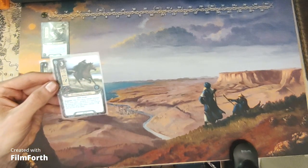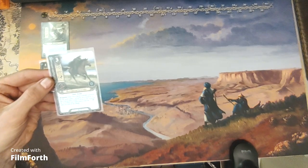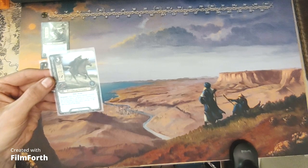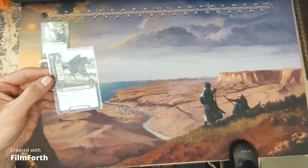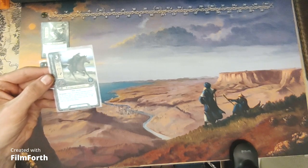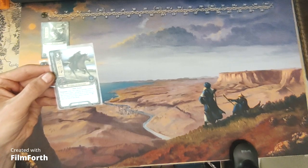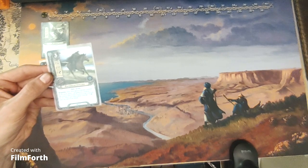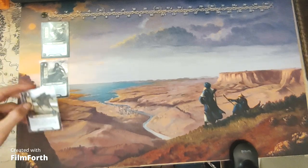Rhovanion Outrider is a three-cost spirit ally with one willpower, two attack, one defense, and two hit points. Dale Scout. Response: after Rhovanion Outrider commits to the quest, place one progress on a location in the staging area. If that location is not explored by this effect, give Rhovanion Outrider plus one willpower until the end of the phase.